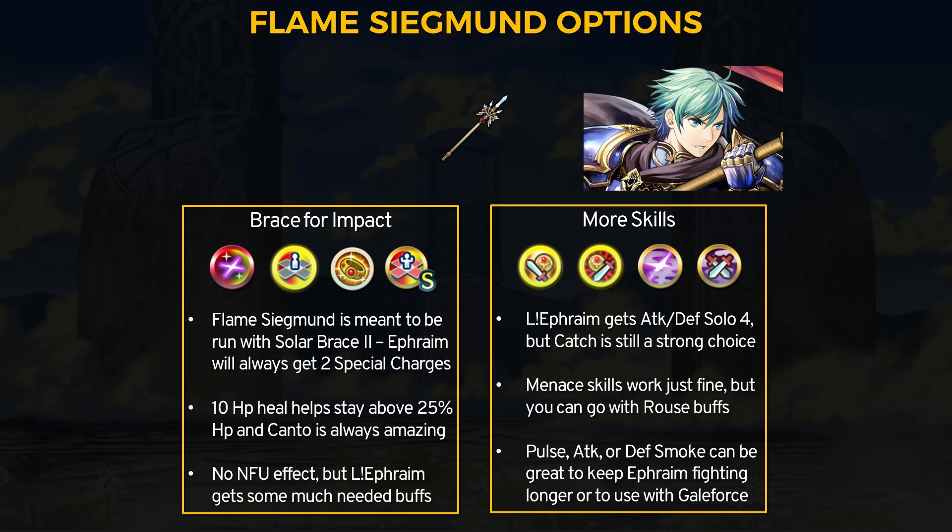Legendary Ephraim also got Attack and Defense Solo 4 as a free skill. Double solo skills work well in the enemy phase, and Canto should let Ephraim retreat to limit his exposure. For C skills, Rouse buffs work since both Ephraims kind of want to be alone. Menace skills are also great — if you go for a menace skill, you could use Attack and Defense Catch instead of solo. Other good skills include Pulse Smoke to lower enemy special chance, Attack Smoke to stack with the refine debuffs, and Defense Smoke for Galeforce assaults. Flame Sigmund is a very neat weapon now with that extra special charge on all actions.